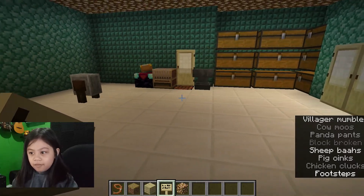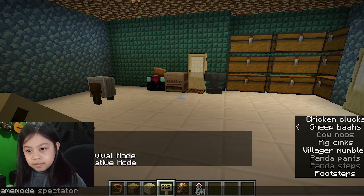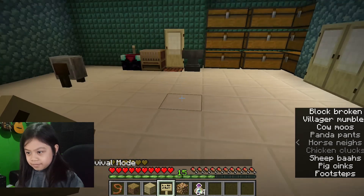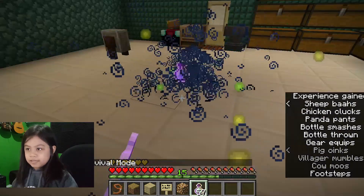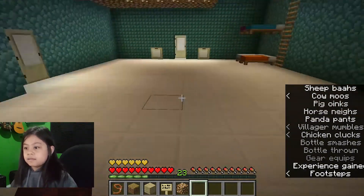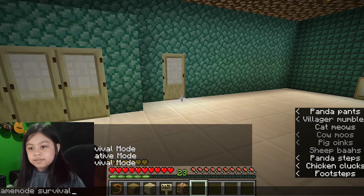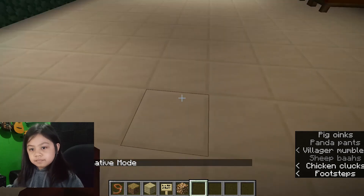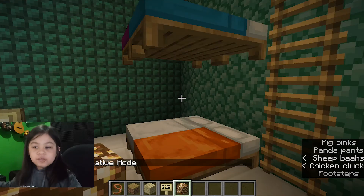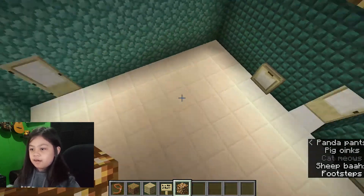So now I can go to survival. Hold on, I'm going to grab bottle o' enchanting and go to survival. Let's use all my bottle o' enchanting. Look at all this XP! I got 22 XP. Now let's go back to creative — I'm not yet ready, when I'm ready I'll go to survival. I got 23 XP, yeah 23 XP.